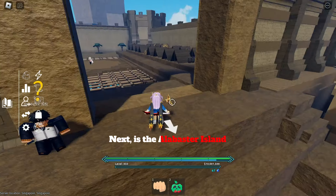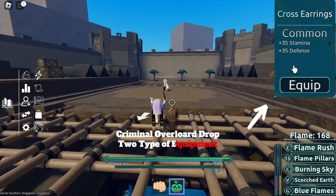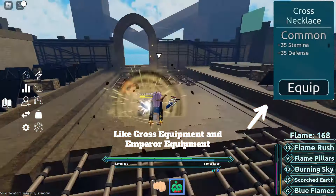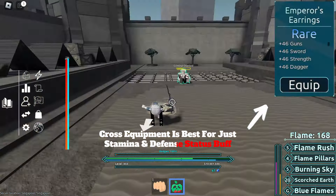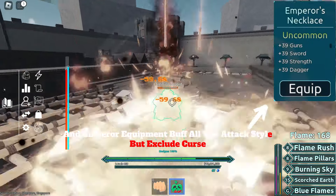Next is Alabaster Island. The Criminal Overlord drops two types of equipment: Cross Equipment and Emperor Equipment. Cross Equipment is best for Stamina and Defense status buff, and Emperor Equipment buffs all attack styles but excludes curse.